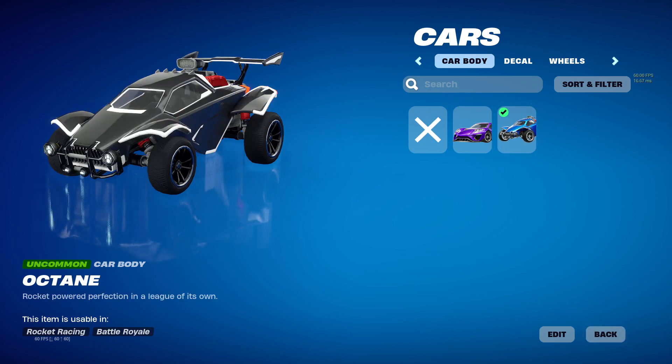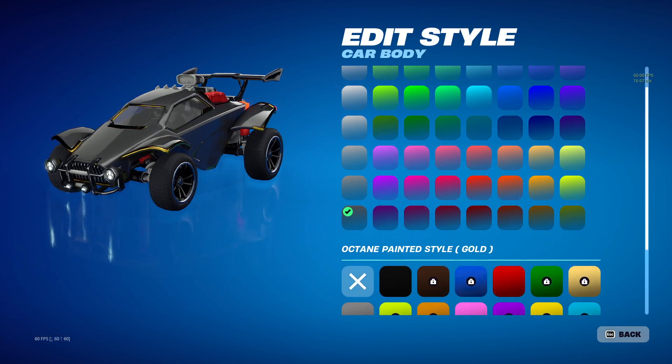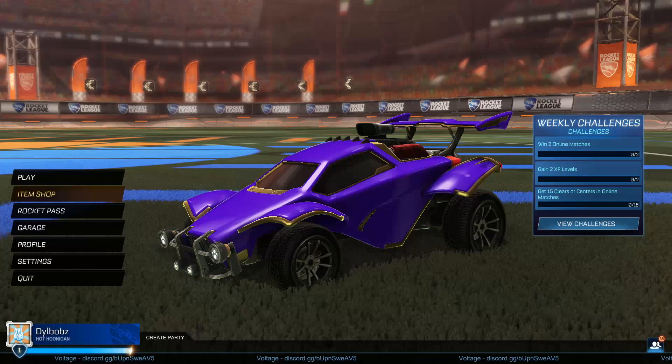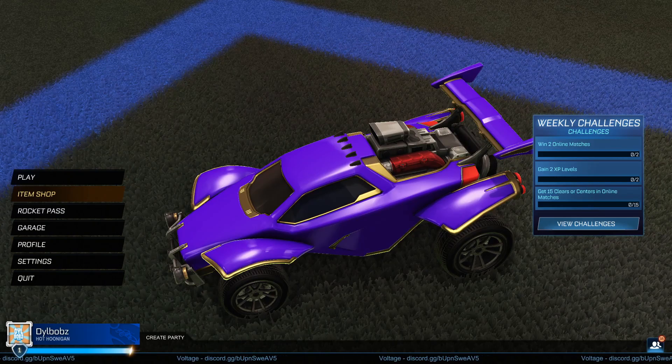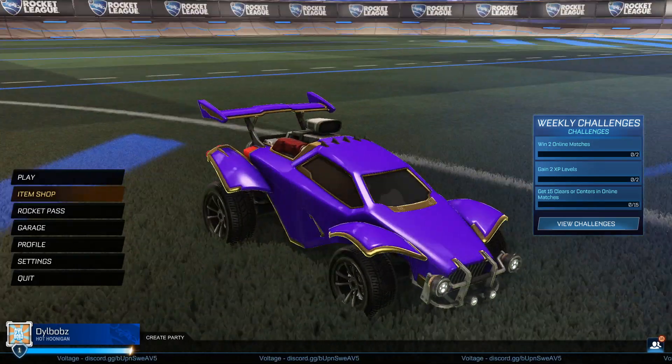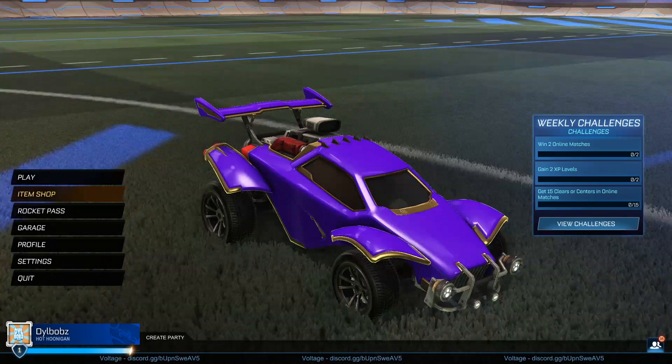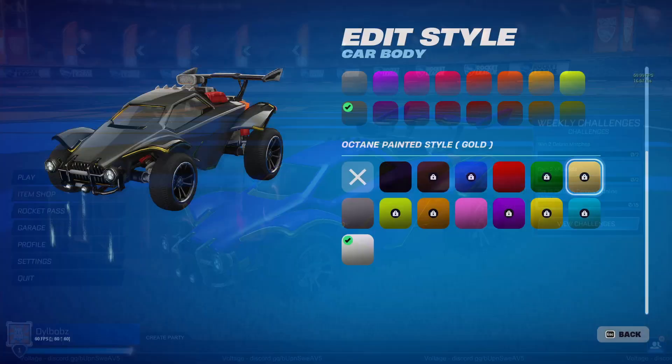The Octane is the only car with a Gold option, so we can expect the Gold Octane soon. It's definitely going to be in the item shop — probably in the Fortnite item shop, and also in Rocket League. You can buy it in either and it will cross over. Let's hope they don't charge a bunch for it. If you have any credits left over from trading, keep them safe if you want the Gold Octane because it is coming soon — and there's the confirmation.